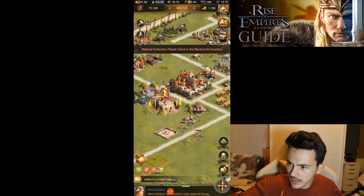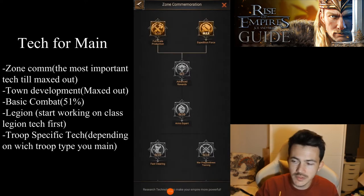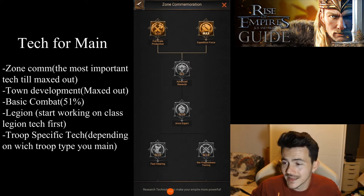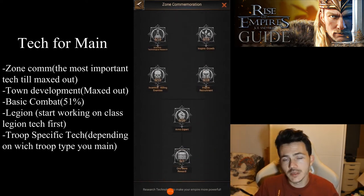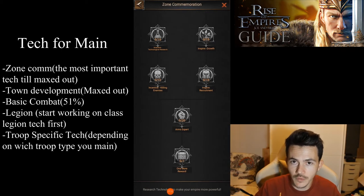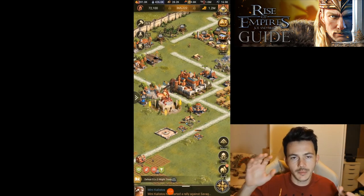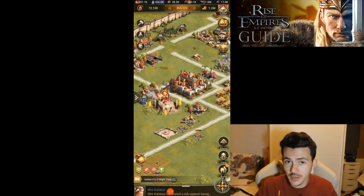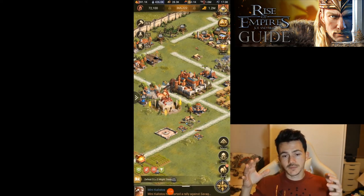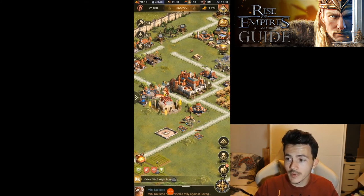When it comes to tech, the most important tech you will ever need in this game is zone commemoration, which is unlocked after you upgrade your institute to level 8. This is the crème de la crème of Rise of Empires because it's going to increase the points you do in Clash of Province and the rewards you get from it. Clash of Province is the main point of the game — that's where you're going to be getting resources, gems, super scrolls, speed ups for the next day, and so on.